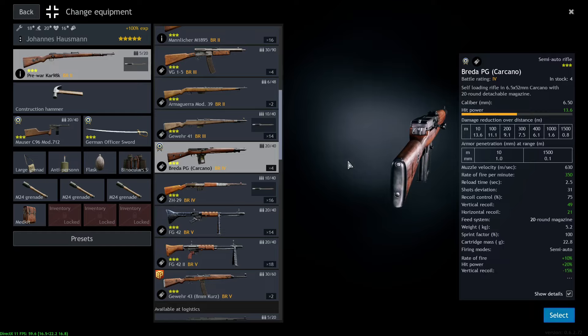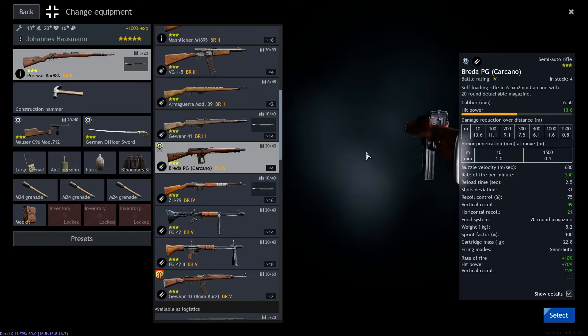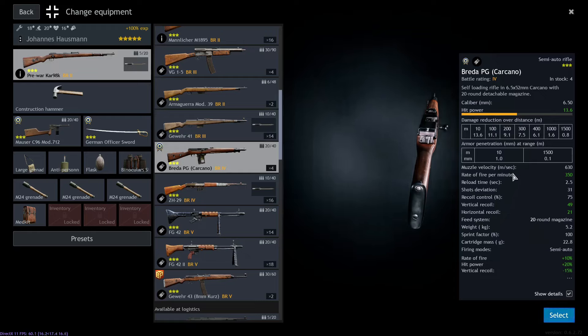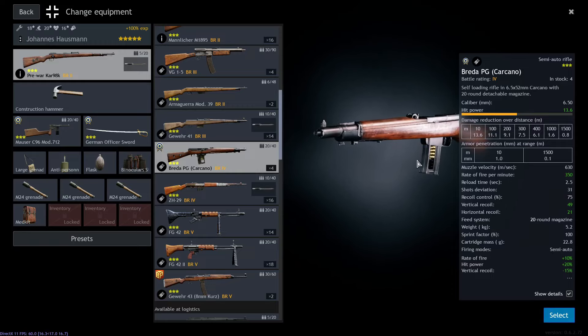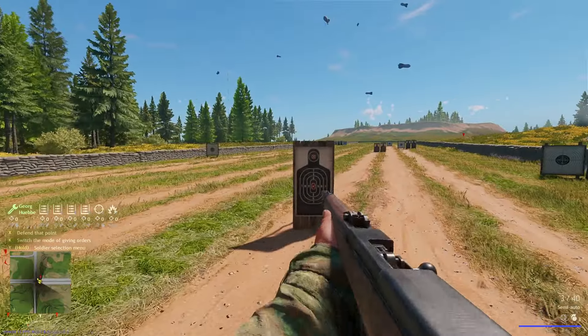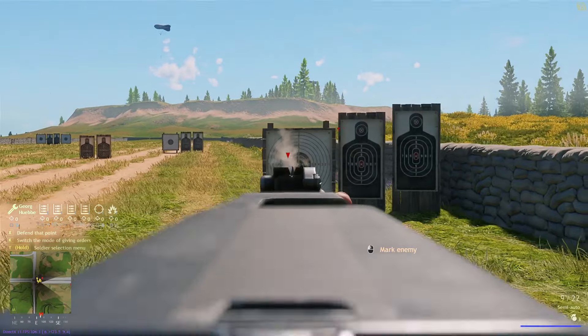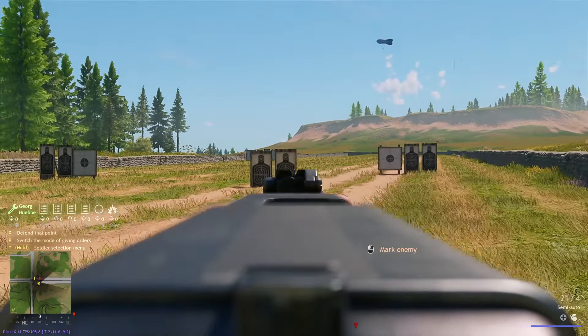It also has a 20-round magazine. The usual problems holding semi-auto rifles back are high shot deviation, low magazine size, and bad recoil causing you to miss when firing faster. The Breeder PG has none of these problems — it has only 31 shot deviation, which is on par with machine guns. You also get 40 additional bullets, making it an absolutely insane and very fun weapon.